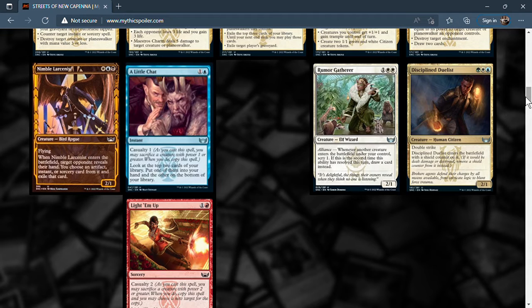Next is Disciplined Duelist in Bant colors — three mana, 2/1 with double strike. Double strike is one of the best keywords, dealing first strike and regular damage and making combat rough for your opponent. It also enters with a shield counter, so if it would be dealt damage or destroyed, remove the shield counter instead. A double striker with built-in protection is a lot — this might see some play.